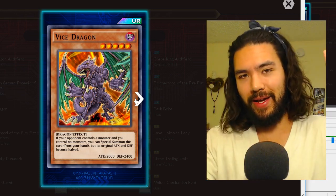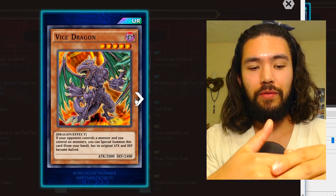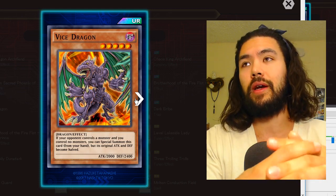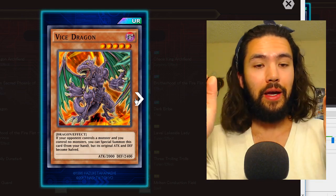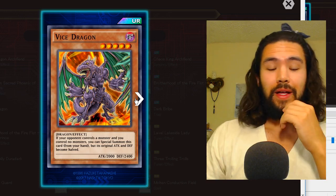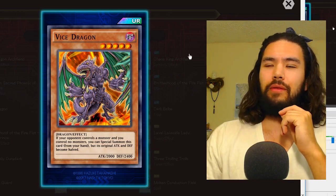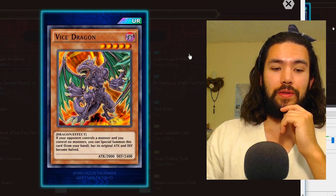In Duel Links we have Vice Dragon: if your opponent controls a monster and you control no monsters, you can special summon this card from your hand, but its original attack and defense become halved — basically Cyber Dragon for the purpose of synchro summoning. Yes, Cyber Dragon is better, but Vice Dragon is what we got, and it is a main box ultra rare. This is the card you're going to want to dig for. It has 1100 attack points when you special summon it by its effect.